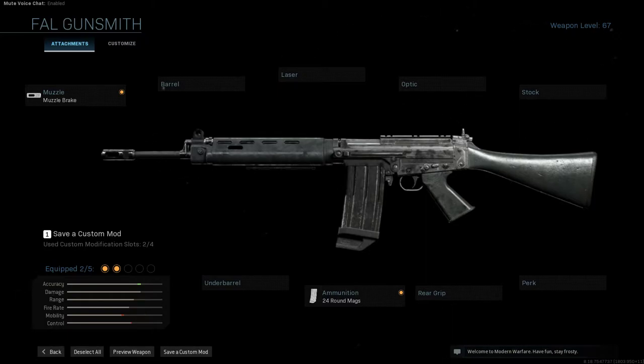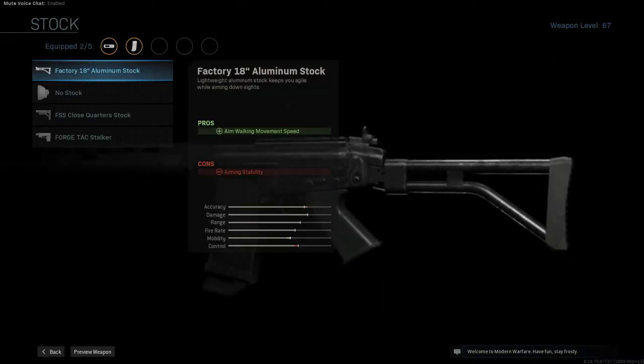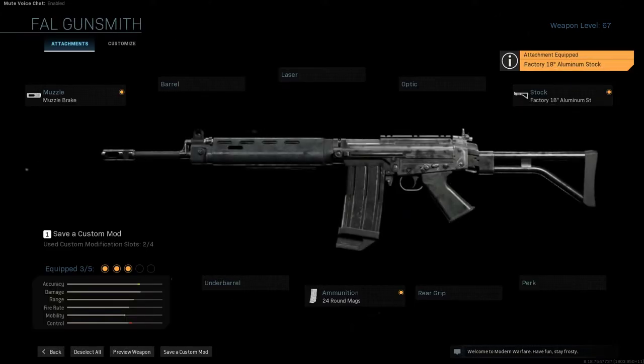This right here is basically an FNC-80 because they did come with the FAL stock normally. But in the movie, they were using the updated and more common aluminum skeleton stock. So that's just going to be the factory 18-inch. You get aim-walking movement speed back from that, but you lose a little bit of accuracy — at least you're getting mobility back.